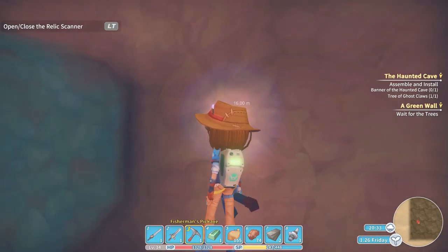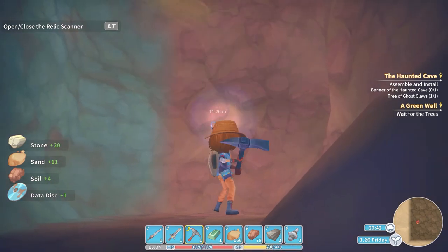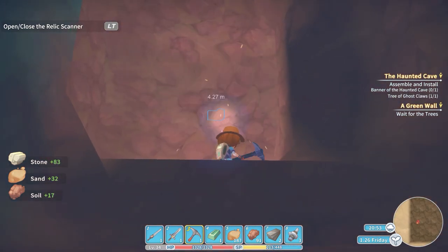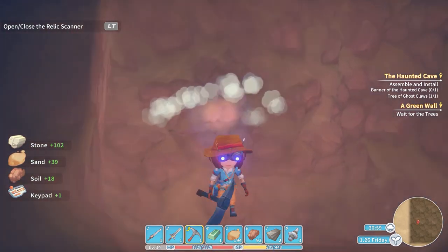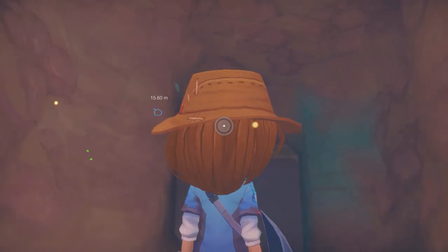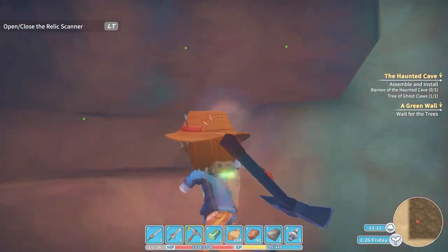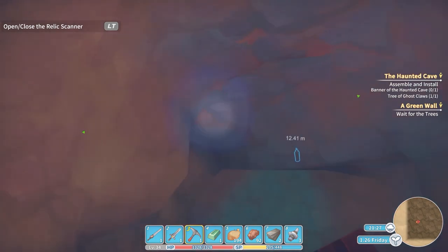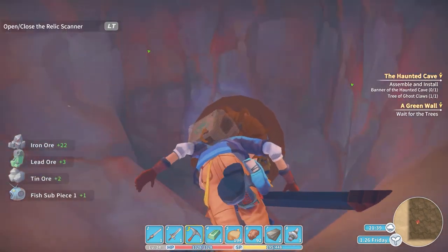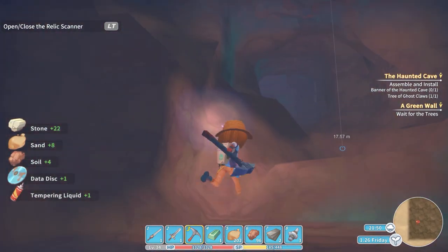I don't want any pictures of these. All right, a couple more hits. What do we got? Another keypad. I wanted that — there we go. So we'll work our way out of here. Close. There we go. A fish piece of some kind and tempering liquid — sure, I'll take it. Now this thing is over here — we're almost on top of it.